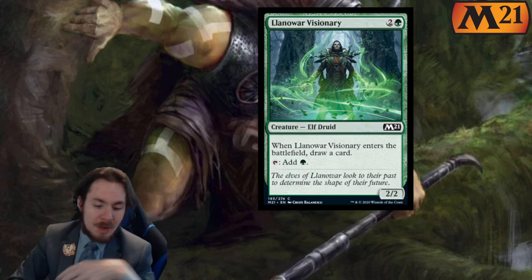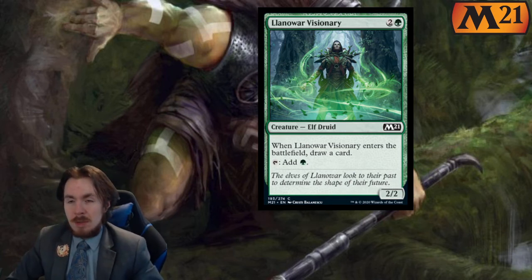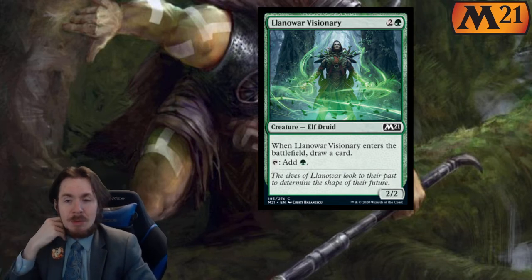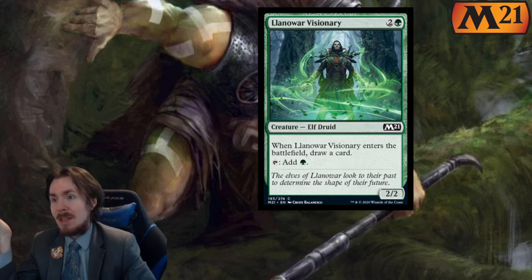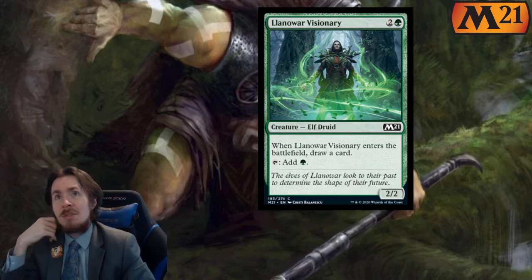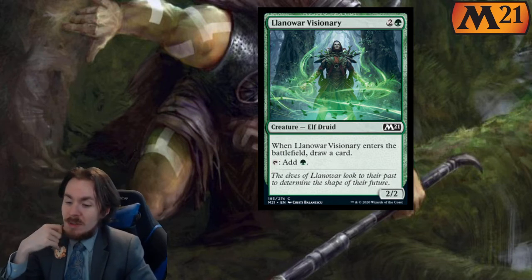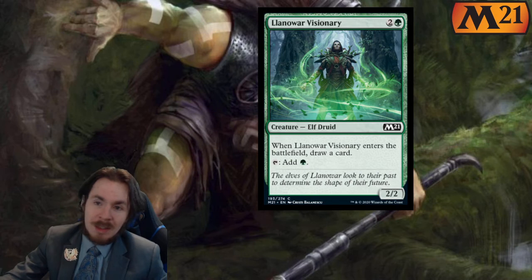Llanowar Visionary — a lovely combination of Llanowar Elves and Elvish Visionary together as one. The two cards are smashed together except they made it 2 generic mana and a green instead of 1 green green. So for 3 mana you get a 2-2, you can tap it to add 1 green, and when it enters the battlefield you draw a card. It's a solid card — 3 out of 5 in limited. In standard it directly competes for a spot with Uro since it's a very similar effect, but the fact you can even compare to Uro means maybe it's okay. 2 out of 5 in standard.